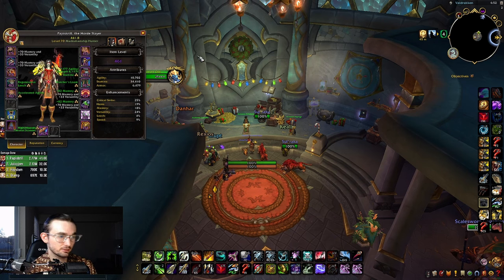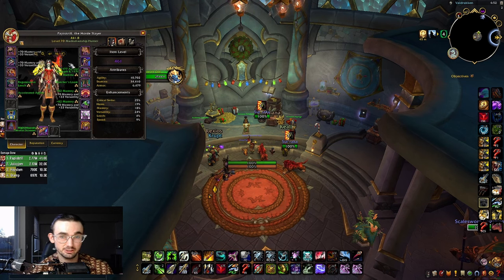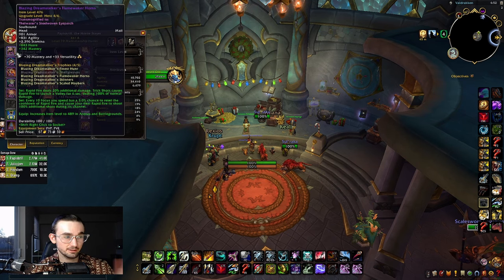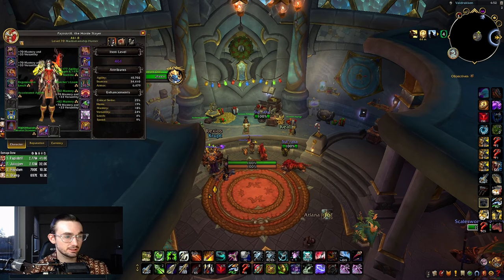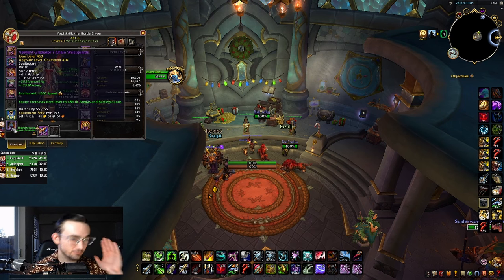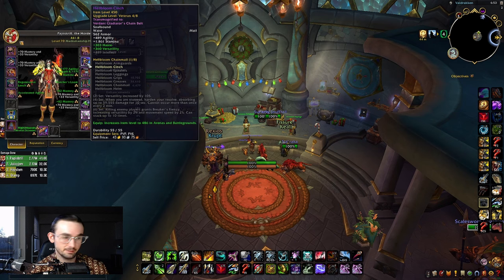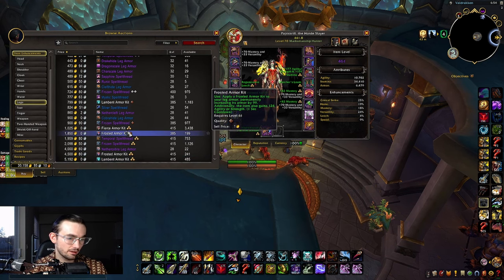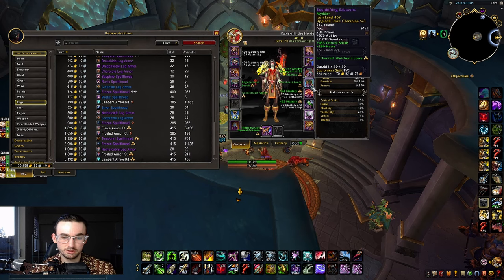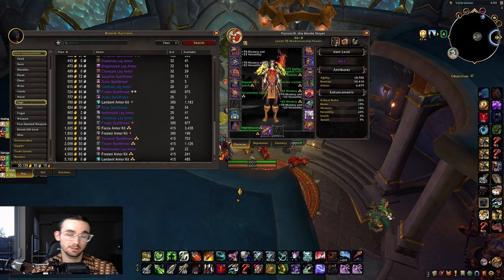I still have PvP gems with Mastery and Vers — that's not what you want. You want Crit and Haste gems. For your head, get Crit gems. For your back, get the Avoidance enchant. For your chest, get Accelerated Agility or Waking Stats. For your wrist, get Avoidance. High Intensity Thermal Scanner for your weapon. Shadow Clasp belt enchant, which gives Stamina. For legs, use the Fierce Armor Kit — 177 Agility and 131 Stamina. Watcher's Loam on your boots. Stack Haste on your ring enchant, and Crit/Haste for any gem slots.